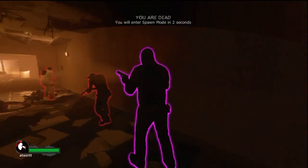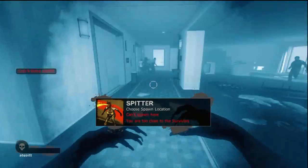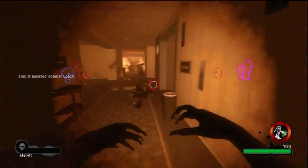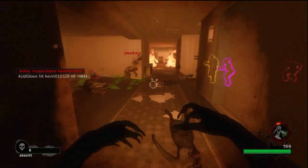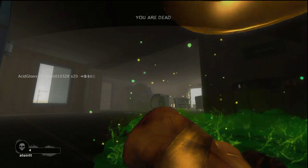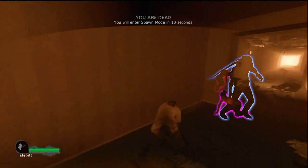This whole map is the first chapter of Dead Center, and we're about halfway through. We're just trying to stop the team from reaching the elevator because I believe they have one or two people in low health, and the sooner we get them down the better.